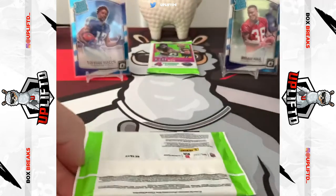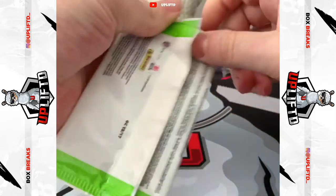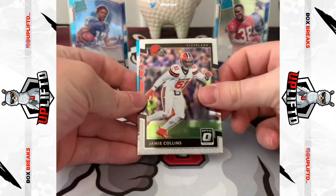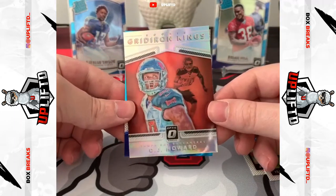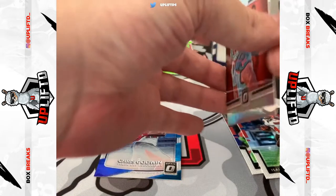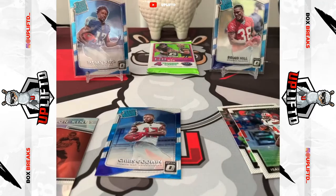Pack number five. Jamie Collins — they are all just upside down, every single one. Isaiah Crowell. OJ Howard Gridiron Kings — that is lovely! And then a Chris Godwin rated rookie. Nice, that's some good pulls. The OJ Howard is the silver Gridiron Kings and Chris Godwin is the rated rookie.